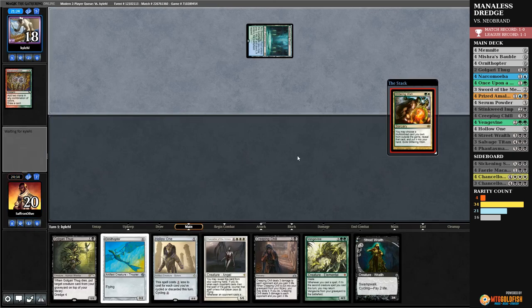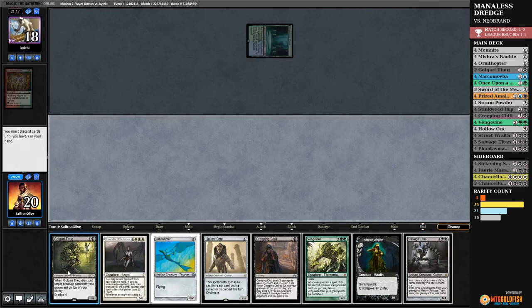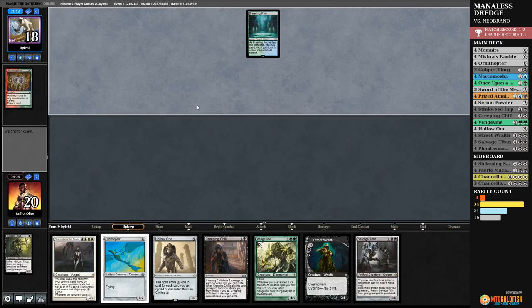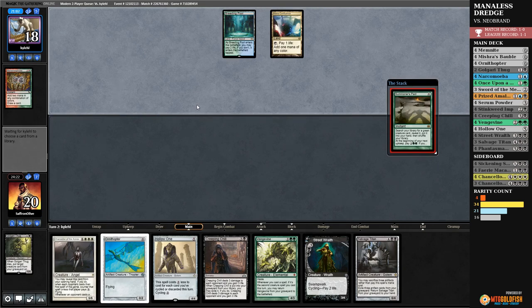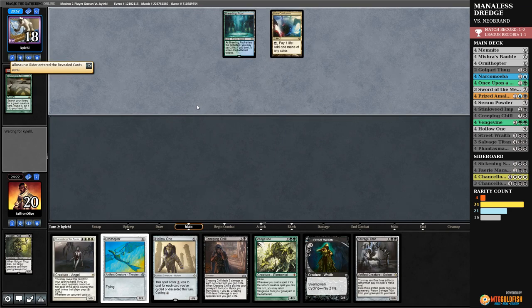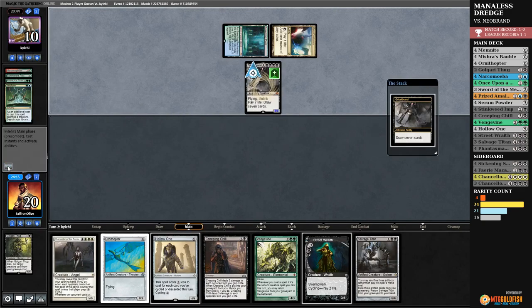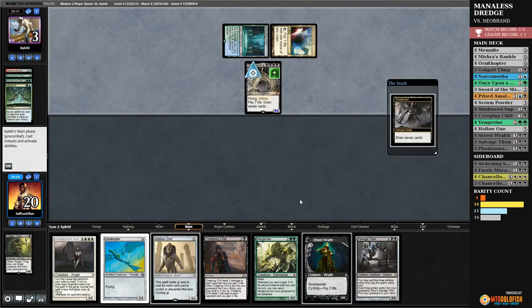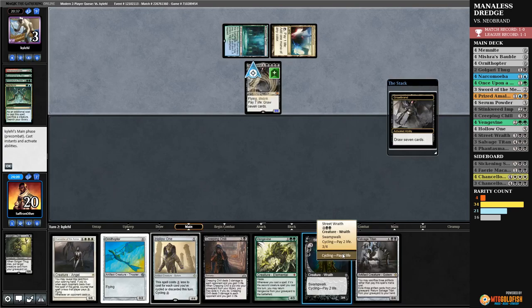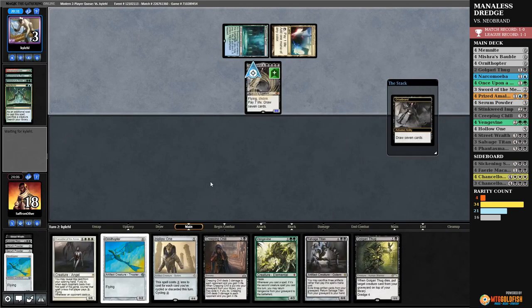Opponent gets a land, plays Glittering Wish — setting up for the future. We are passing the turn, discarding to hand size. Let's see how quickly our opponent can kill us. Mana Confluence, Summoner's Pact — they could fizzle. Allosaurus Rider. The other way we could win is if our opponent draws low enough that we cycle Street Wraith, dredge Golgari Thug, and hit a Creeping Chill to finish them off. Let's try — cycle, dredge! Oh come on, one time Creeping Chill! Give us that win — oh no. Back to hoping our opponent whiffs.